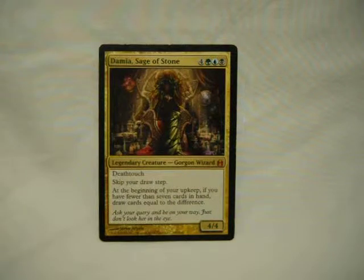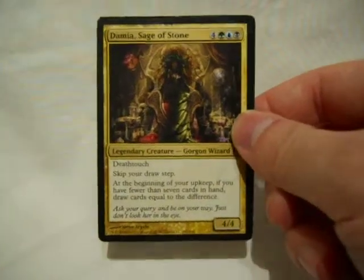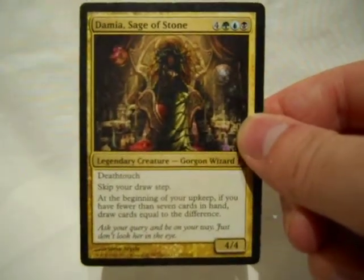Hi, I'm Mike, and this is an intro. What we got here is Damia, Sage of Stone, for a moderate budget. You've got to stay focused this time.